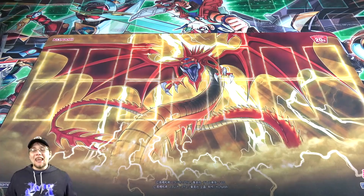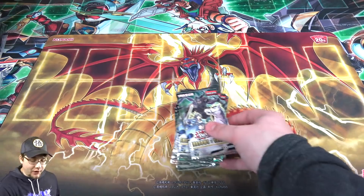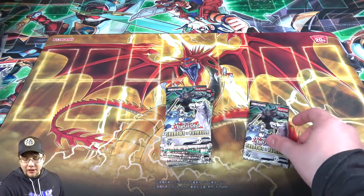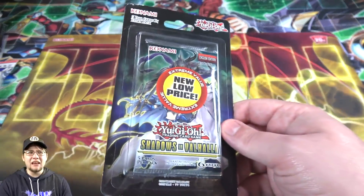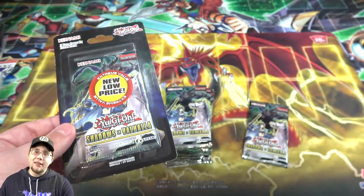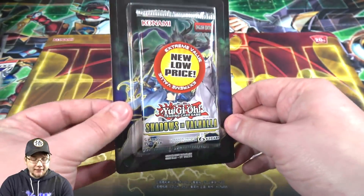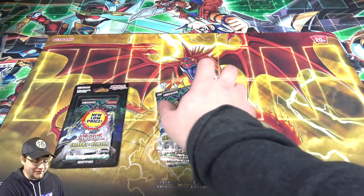What's up everyone, this is Cyberknight and today I'm going to open up a bunch of these Yu-Gi-Oh Shadows and Valhalla packs that I found at Walmart. They were all on sale, basically on clearance, as you can tell from the sticker. I think they ended up being like two dollars each and I saw a bunch of them and picked them all up. They were all in this cardboard but to save time I took all of them out except for one to show you what they were in.